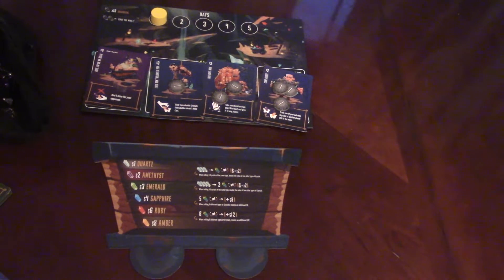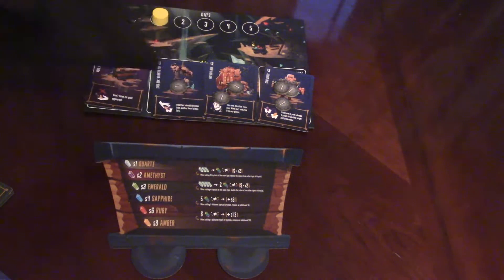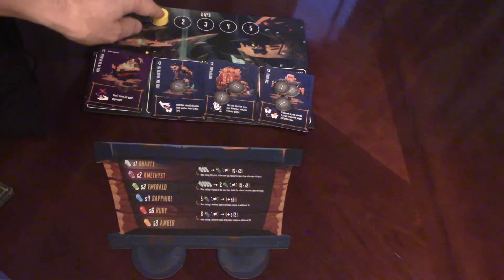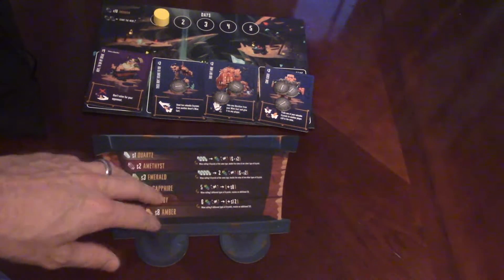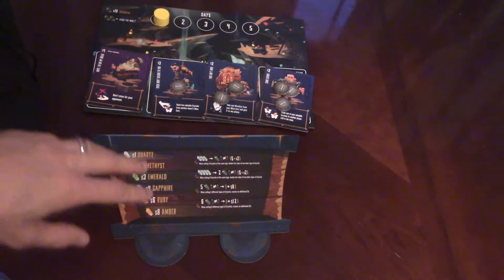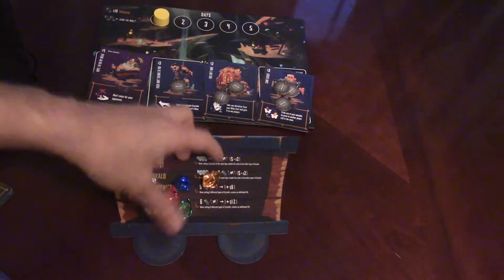So how the game goes is you're a dwarf in a mine and you're trying to collect gems. Gems are going to be in this cave, this bag full of gems here. It stretches over five rounds, which is five days, and every day each player is going to have one of these carts and they're going to collect several different colored gems that can be found in the mine.